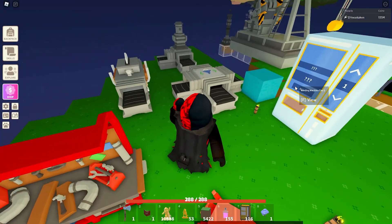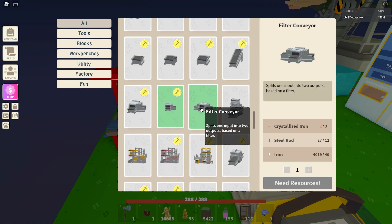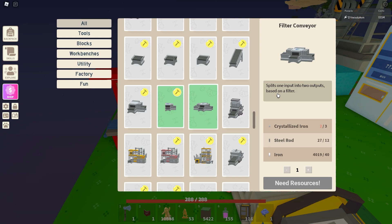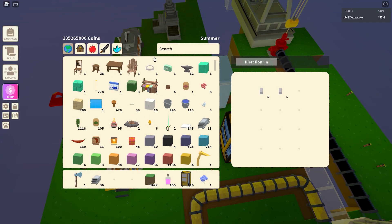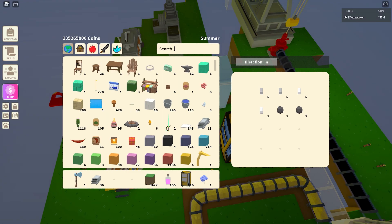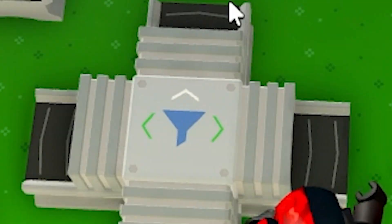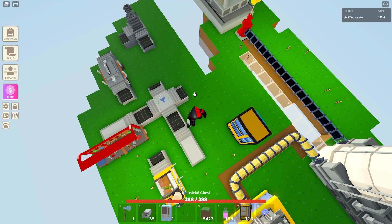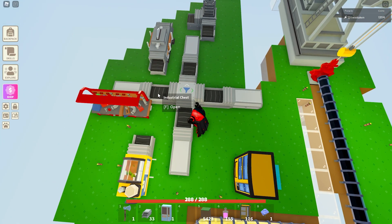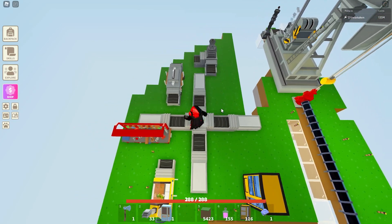The next thing they added is the filter conveyor - I'm so excited about this. It's in the workbench and it splits one input into two outputs based on a filter. I'm going to get one, set it as an output, and put some random stuff in it - steel, iron, coal, copper, and gold. Then we're going to set it up. The white arrow is always on the outside. I'll put chests on each side and at the straight output.